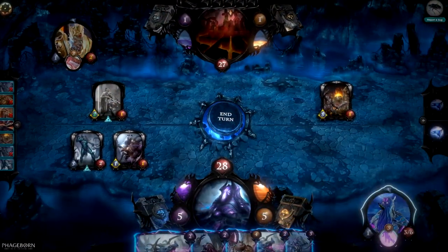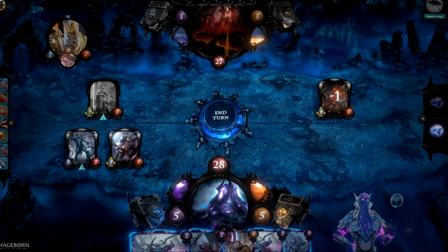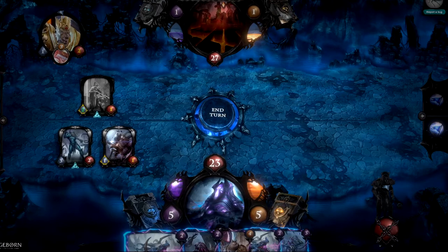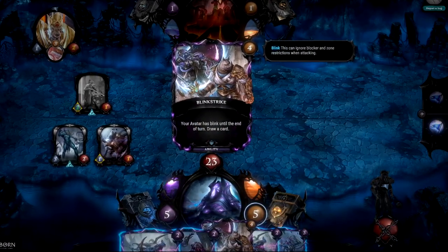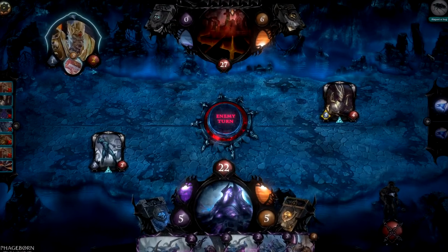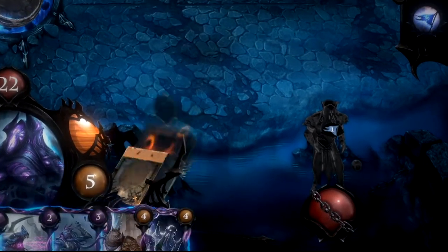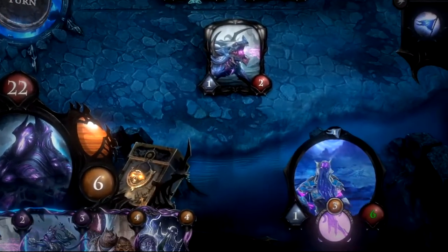When your avatar's health is reduced to zero, it becomes subdued, which subtracts five health from your core and grants the opponent an additional card. When the avatar is subdued, you cannot cast any energy cards. The subdued state is indicated by two chains over an avatar's health icon. At the beginning of its turn, one chain is removed, and when both chains are gone, the avatar revitalizes and is ready to return to combat.